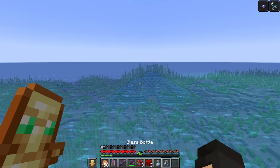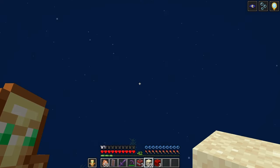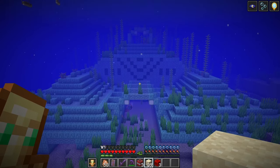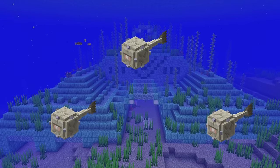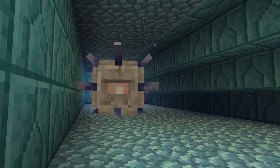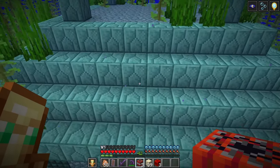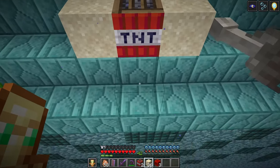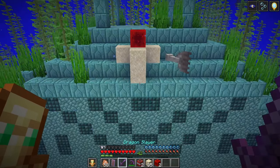Start off by attacking the ocean monument. Remove all but one piece of your armor, consume an invisibility potion, and approach the front of the monument. The three elder guardians inside are your targets — one in the top level and two more in the front wings of the lower levels. The elder guardians will hit you with mining fatigue immediately even if you're invisible, so you won't be able to break blocks to get inside. Instead, place a TNT block on top of the monument, surround it with sand or gravel blocks, place a redstone block directly on the TNT, and swim away to avoid the blast.